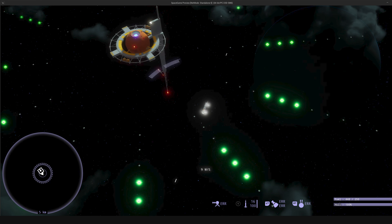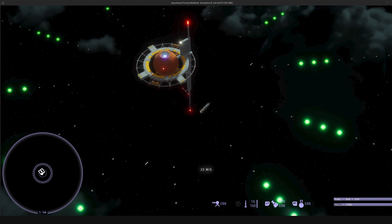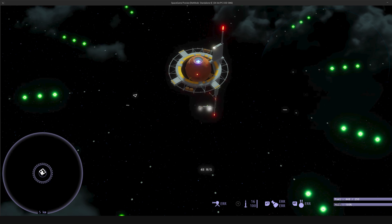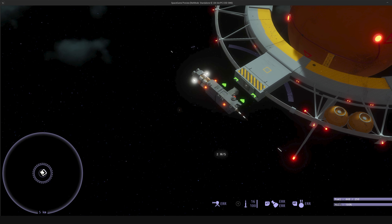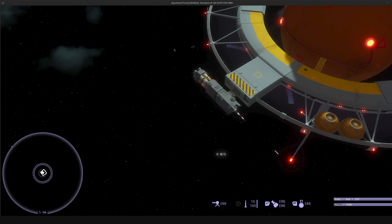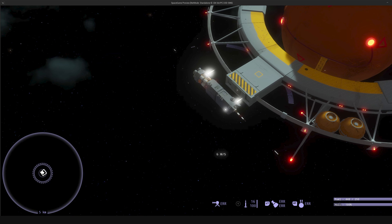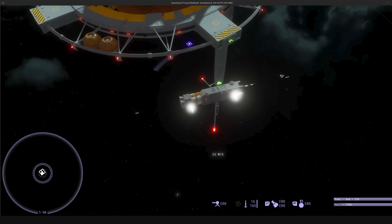Speaking of docking, we've actually been working on a new docking system. When you approach a station, it will now show you where the available dock points are with a little green arrow — maybe we can apply that to the whole station down the road. So it'll show you where they line up, and as you get close, we have a little bit of a new docking UI. We line those up and we get our cargo bay. And once we're done, we undock and move away from the station. We get our little docking interface showing us where we can dock.